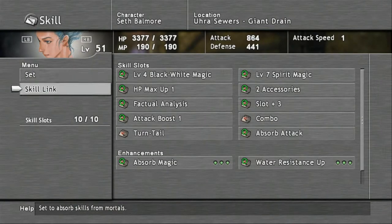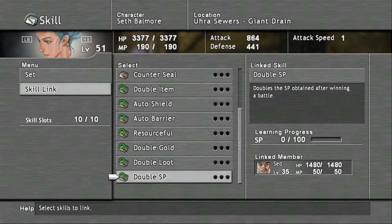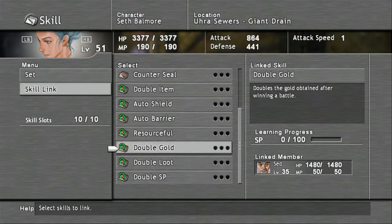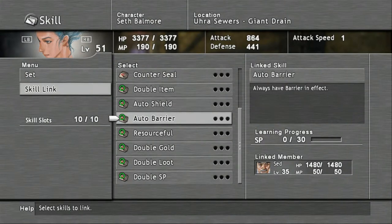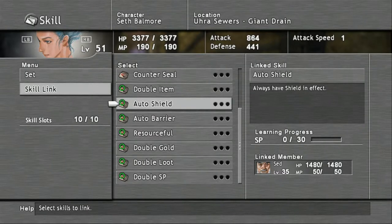Another thing you're going to want to note is that you can now link skills to Seth. She has very good skills such as double SP, which doubles the SP obtained after winning a battle, which will greatly increase the amount of SP you get — meaning you will learn your skills a lot faster. She also has double loot, which occasionally doubles the items obtained after winning a battle, and double gold, which doubles the gold obtained, meaning you will get richer. She also has auto barrier and auto shield, which always keeps a barrier and shield in effect, which is very useful.